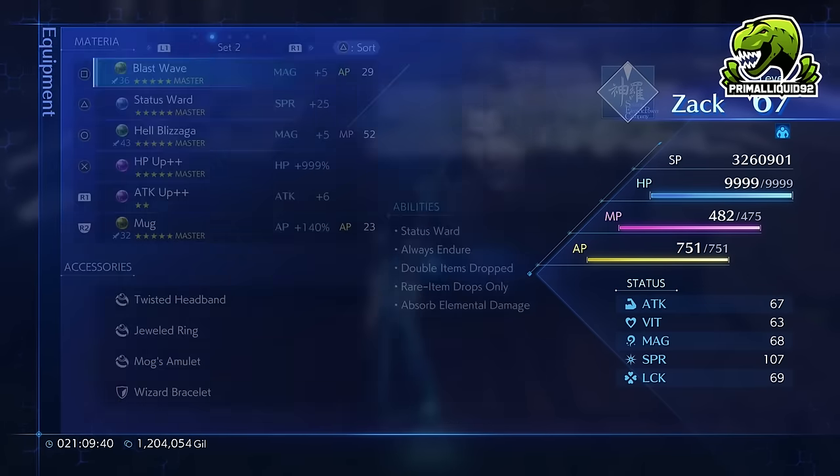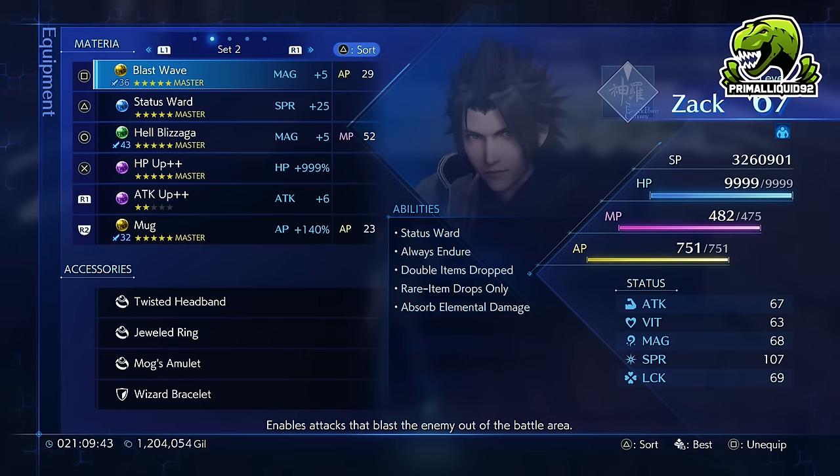There are also a few things we need. Firstly, we need Blast Wave — this is going to be our killing ability. It's not a strong attack, however it does eject enemies from battle, so it's almost like an insta-death attack, except it bypasses death immunity.